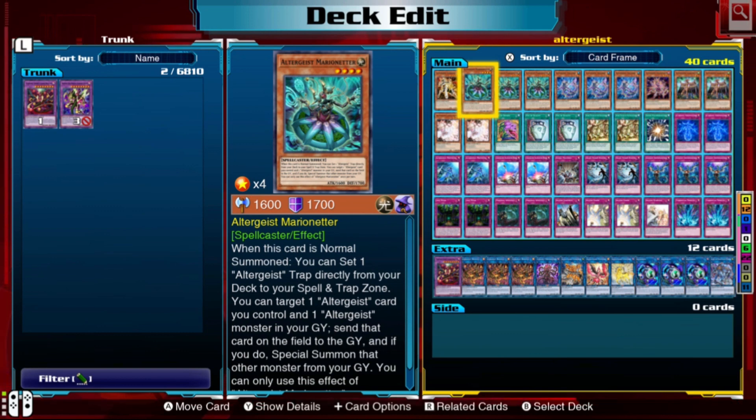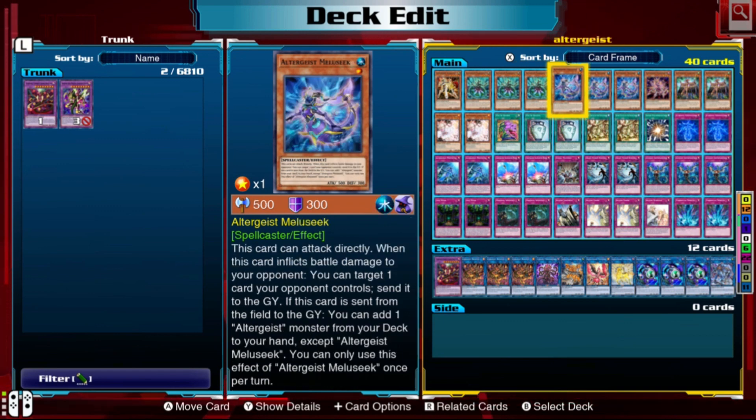Next we have Altergeist Marionetter — we're going to run three copies. Its first ability is that when you normal summon it to the field, you can set an Altergeist trap directly from your deck to your spell and trap zone, which is very beneficial in setting up your end game board. We run three copies because we also run Pot of Desires and we still want to see this card even after we banish things.